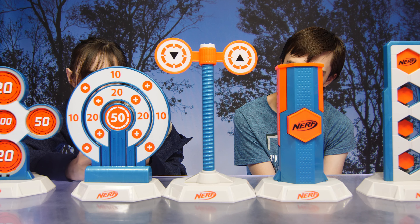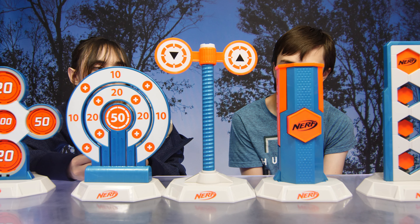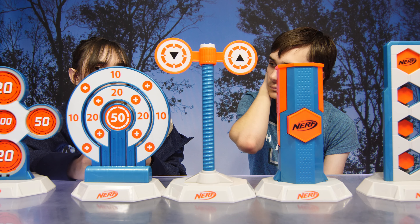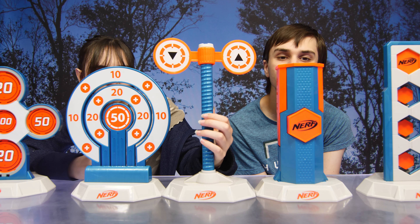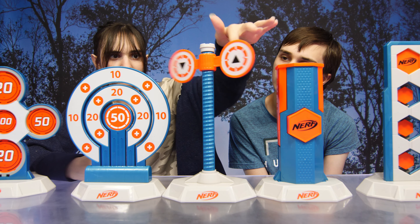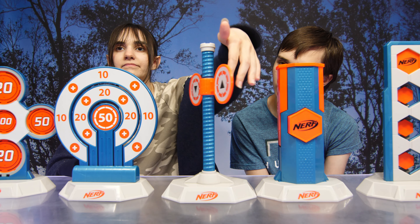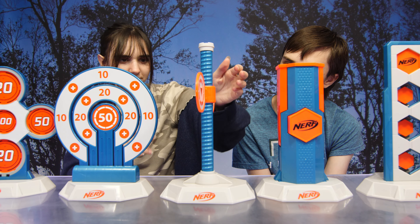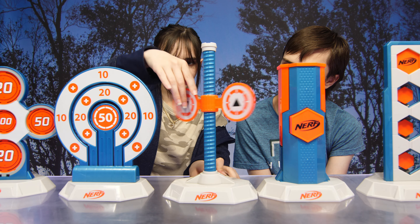You can also do the champion target challenge, which consists of shooting the targets in the suggested order. The targets can be set up next to each other all in a row on a tabletop or any other smooth surface, or they can be distributed around a room or even outdoors. Following the order of difficulty, the targets should be set up as: first three ring knockdown, then spin and win, then ringer, then hexadrop, and finally trophy break apart. This will make the challenge increasingly difficult as play progresses.